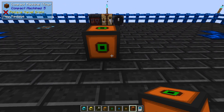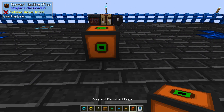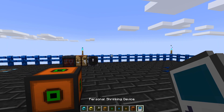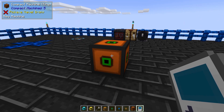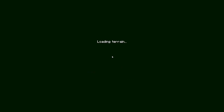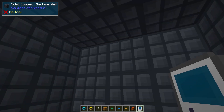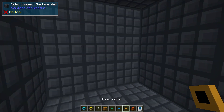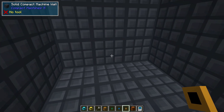First things first, we're going to put down a compact machine. A compact machine is a single block, but inside of that block it's much larger. You use the personal shrinking device to be able to go inside and out. By right clicking on it, we are now inside. It was a one by one by one block outside, but it's a three by three by three inside.